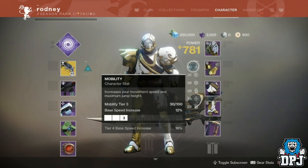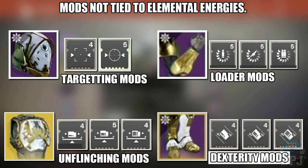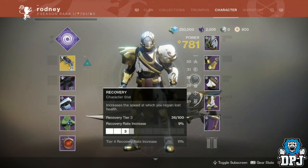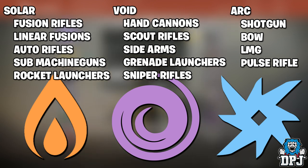Certain mods will be tied to energy elements that armours drop with. Solar energy armour pieces have specific mods tied to them — besides the 11 mods not tied to any certain energy element. Individual weapon mods like auto rifle scavenger, hand cannon unflinching mods and so forth will be tied to certain elements. With solar: fusion rifles, linear fusions, auto rifles, SMGs and rocket launchers are tied to solar armours. Hand cannons, scouts, sidearms, grenade launchers and sniper rifles are tied to void energy armours.